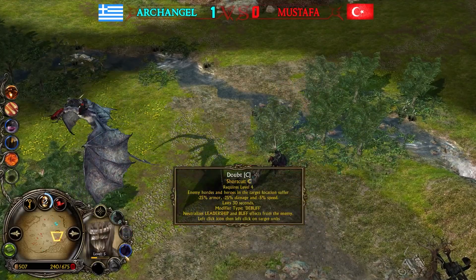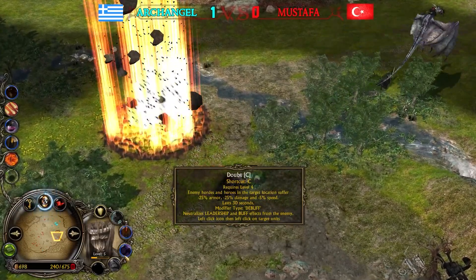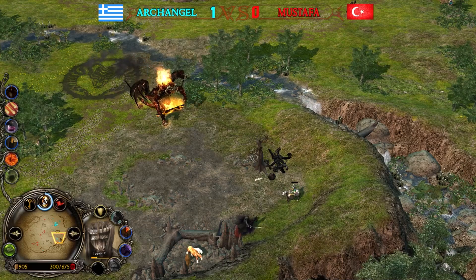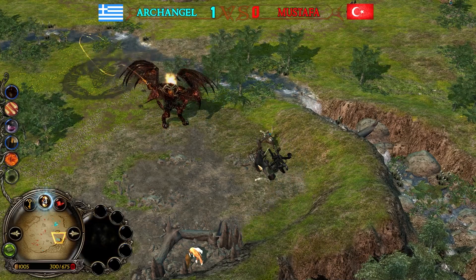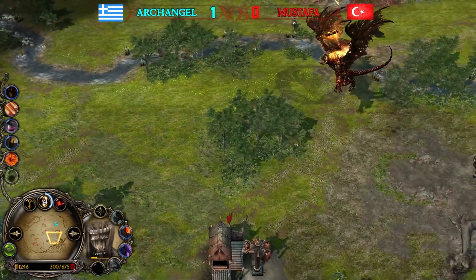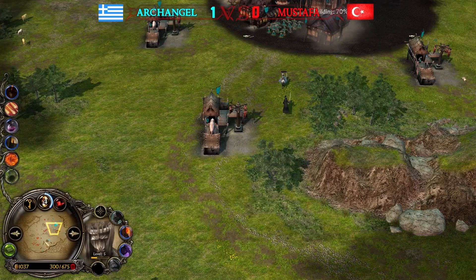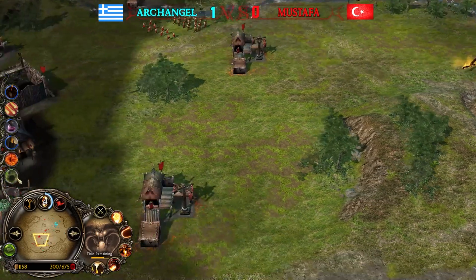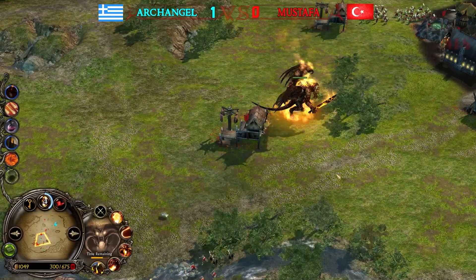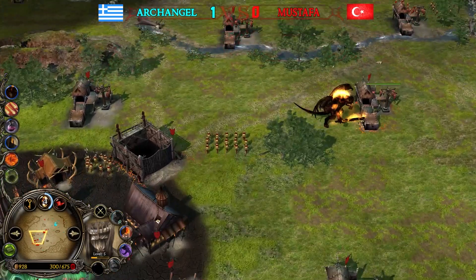Doubt was used — 'Enemy hordes and heroes in the target location suffer minus damage, armor, and speed.' That's pretty effective — you can even make heroes lose damage and armor. Look at them getting bullied away. Archangel's Mouth of Sauron will survive to level five. The Balrog was used defensively — he's running for his life. Is he fast enough to escape the Nazgûl? I think so. The wing ability has almost no cooldown so you can keep flying all the time. Look at the shadow when he's flying — it looks amazing.